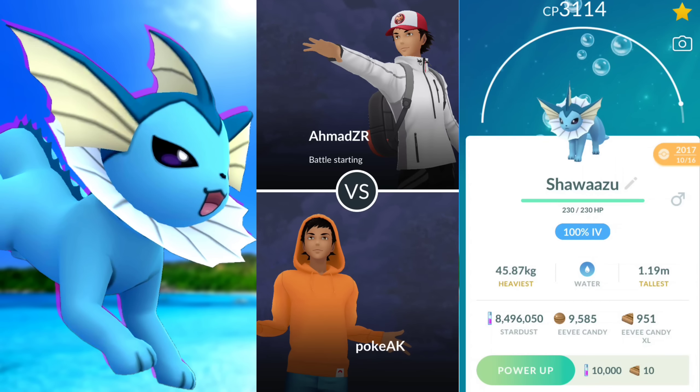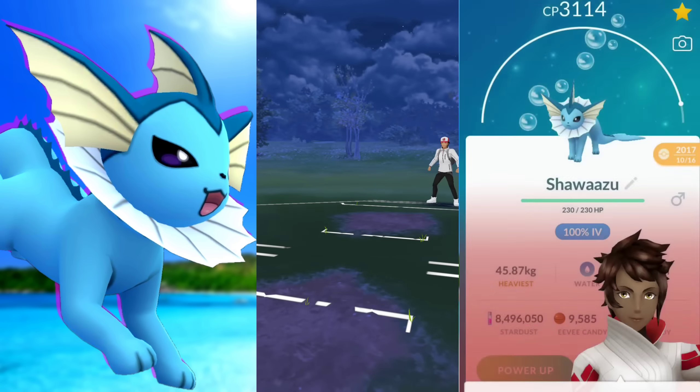Welcome back trainers. Today we're going to be taking a look at Vaporeon, Gyarados, and Florges. We've used this team before. This is going to be a 100% IV Vaporeon with Last Resort — the thing is a tank and it does very well. Double water here, which we're going to be very weak to against an electric type or a Magnezone in the front. A Wild Charge is going to do a lot, so you need to look out for that. Just make sure you do as much damage as you can before you get taken out. Otherwise it performs amazing.